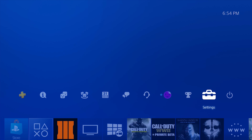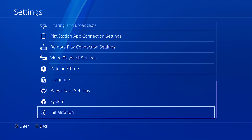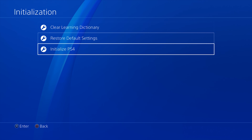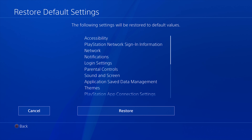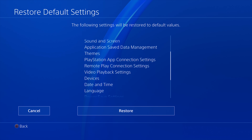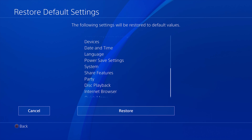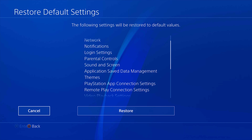It is extremely simple on the PlayStation 4 Pro. All you have to do is go up and then to Settings. From there, go all the way down to Initialization, then down to Restore Default Settings. This will show you everything it will reset: accessibility, PlayStation Network, sign-in information, network, parental controls, devices, power settings, system — all of it will get reset. It'll basically be as if you're buying a PlayStation 4 Pro brand new right out of the factory, with no data on it.